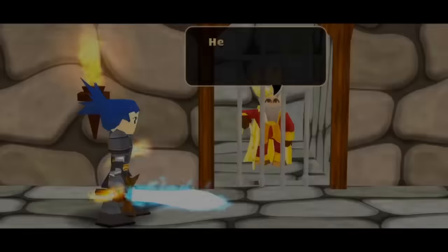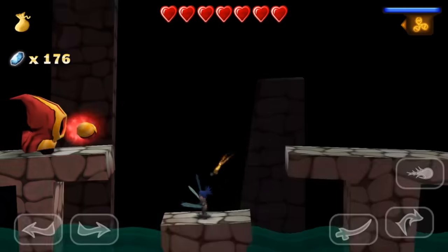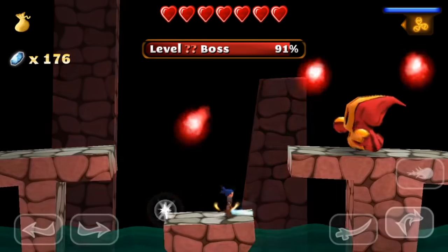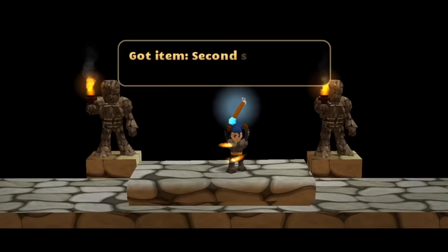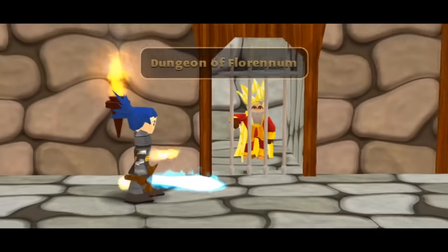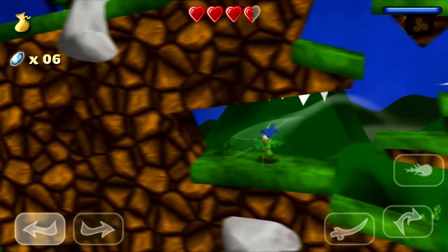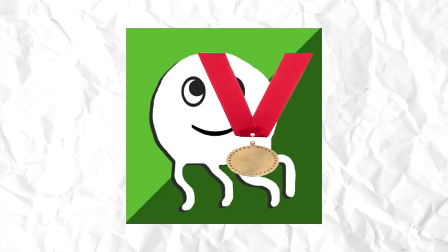After that, you fight a boss, free the king, and he reveals there's another piece of the sword in the tower. Then you fight a wizard, and even with the best gear in the game, this fight takes an incredibly long time to beat. After you kill him, you get the second shard of the blade. You're essentially told to go to a place, fight a guy, and get a thing — which pretty much sums up the entire game after this point.